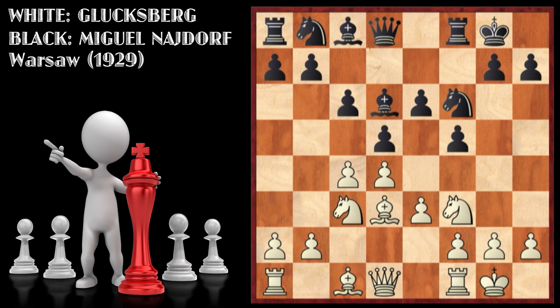Castles was played, then castles, knight to e2, knight bd7, knight g5. Now here in this position, I want you to pause the video for about five seconds and try to find the best move for Black.